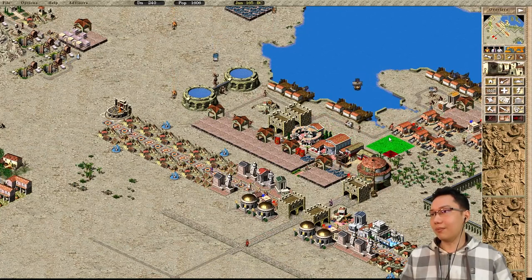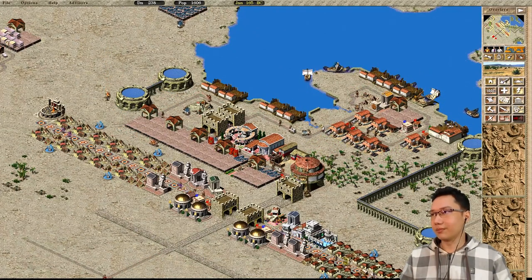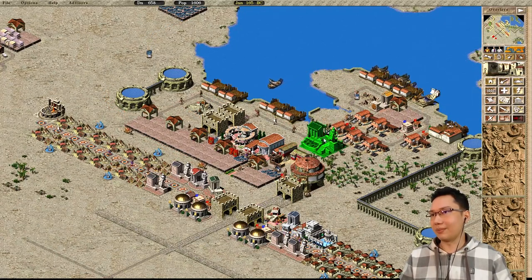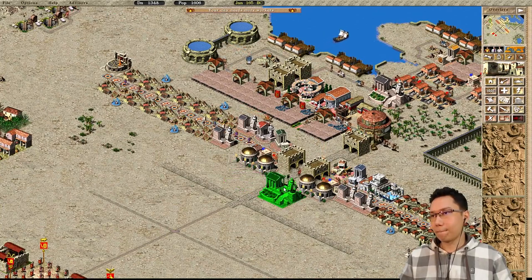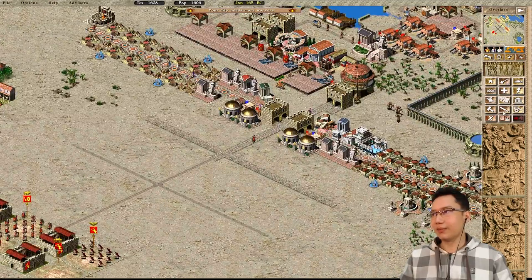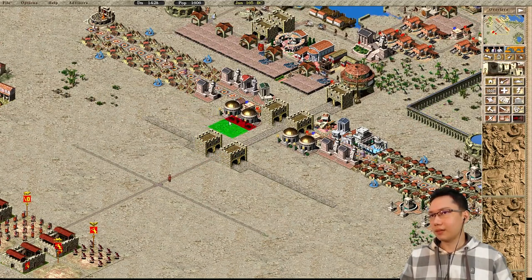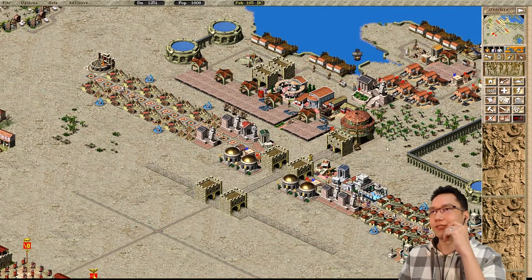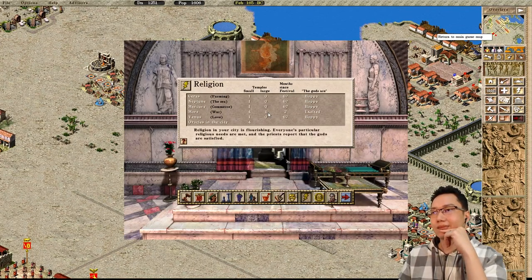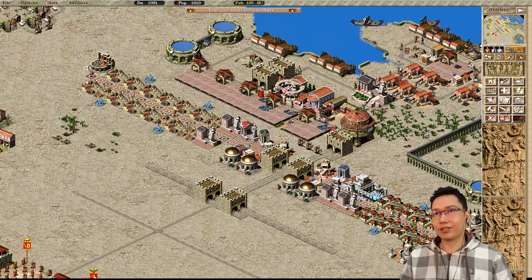I want to keep Mars super happy, so I'm going to build some large temples. That uses up some marble, but that's not a problem. How's our military? Still coming along. Let me preemptively put some gatehouses down and see if I can fit Mars temples here without cramping things. I'll find spots for large temples — I really want blessings from Mars. We just had a festival for Mars, and food has actually come in, so let's put down another market.